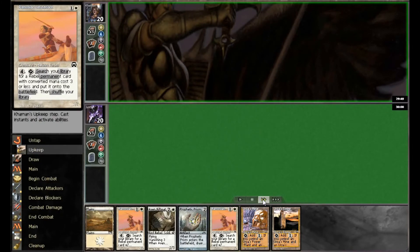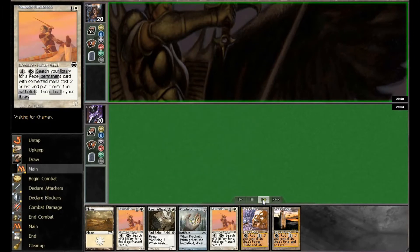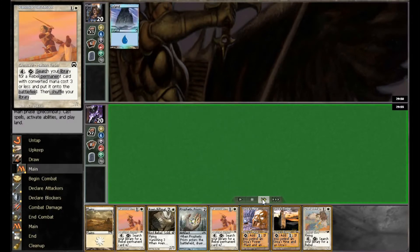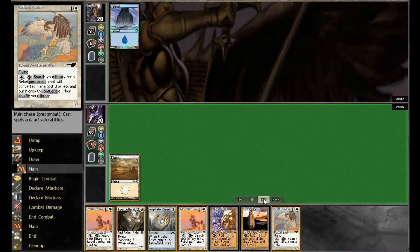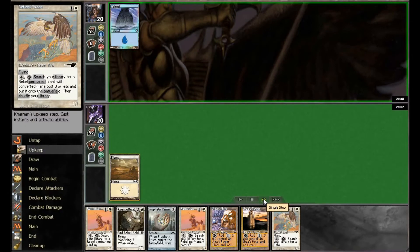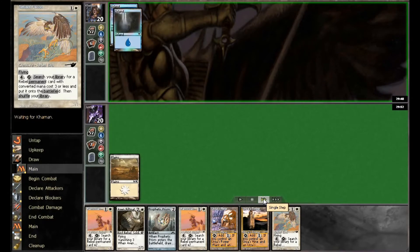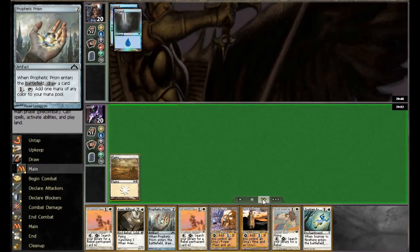It's an interesting turn two decision: should you play Prism or Lieutenant? In most cases the play should be Lieutenant because you want to get Rebels into play as soon as possible. Drawing a Falcon here is kind of the same thing — you want these guys in play so you can start activating their abilities. This is a weenie deck that looks to overwhelm an opponent, and the trick is getting Rebels out of Summoning Sickness.